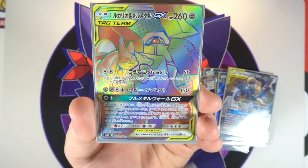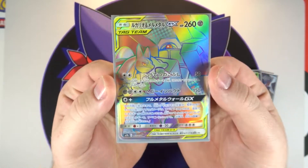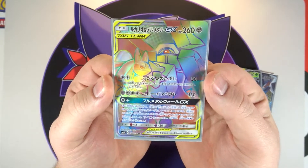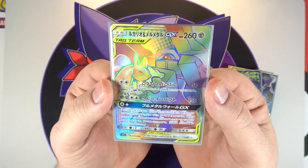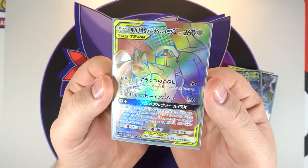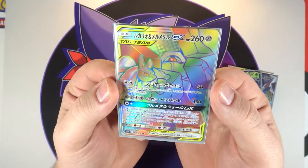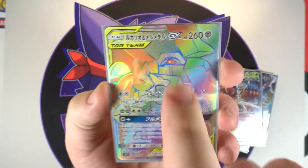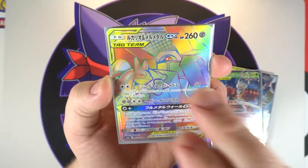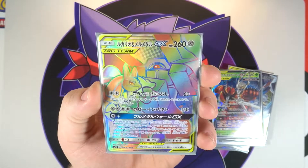Now the best pull we had in the box, which completely surprised me — we've got another hyper rare tag team GX, and this time it's the Lucario and Melmetal one. Very nice looking card. I love Japanese hyper rares so much — the way it shines and the color. English ones don't hold a candle to these. I love the background texturing; it's a checkerboard pattern. Very cool card, and I'm very happy this was our secret rare for the box.